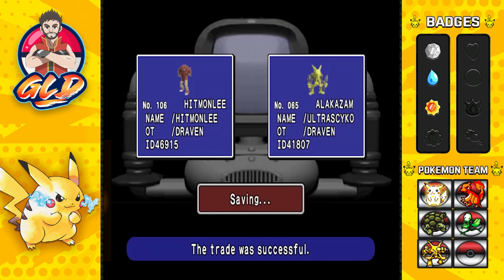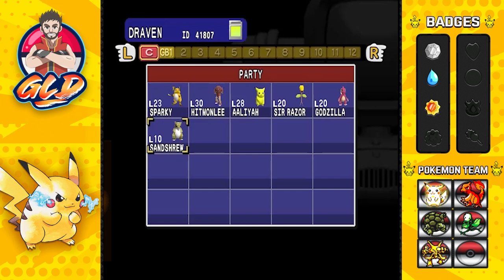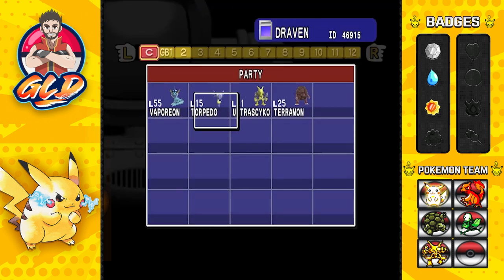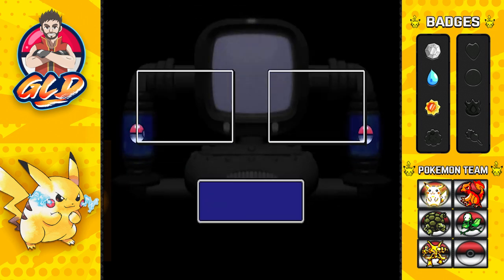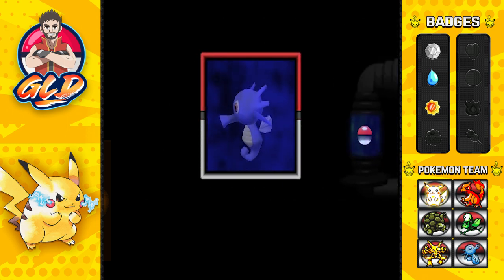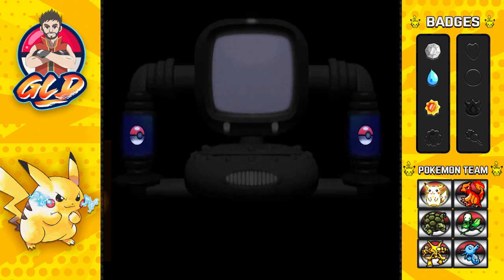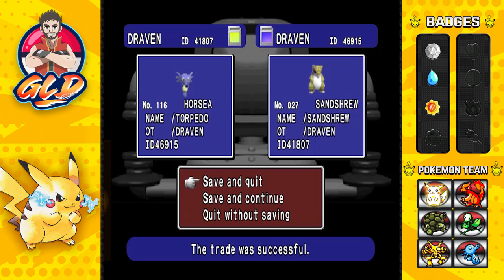Let's continue and select one more time. This time we're going to be choosing the newest member of our team - that is Torpedo the Horsea. As you can see it's not the strongest Pokemon, only has one attack, but I do need a water type Pokemon. Horsea is going to have a huge involvement in this walkthrough going forward because we might be using them in the Johto region. We got Horsea now - I didn't want to wait to capture one. There we go, we traded Sandshrew to Pokemon Blue.